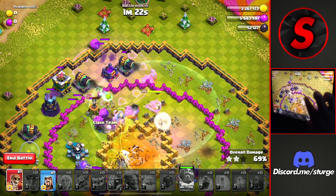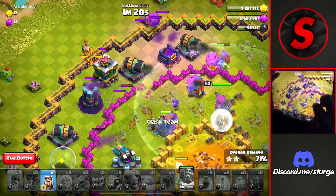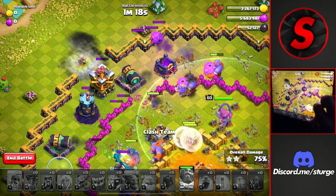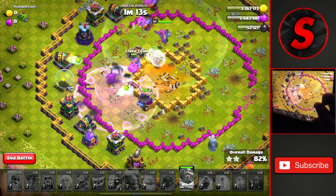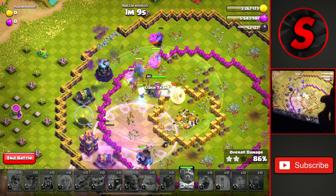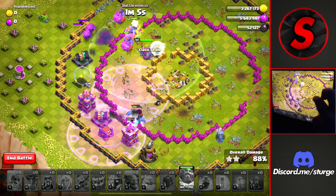We'll drop that warden ability, and we still have a wall break which you can drop towards the top left to deal some more damage to the defenses. That wizard will get one shot off here, but we still have a bunch of troops left to hopefully get this three-star on the Painter Warden Challenge.